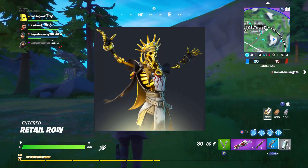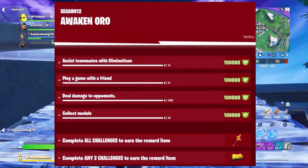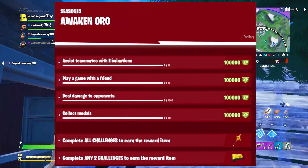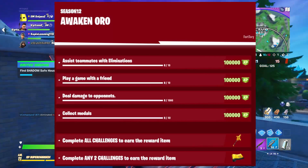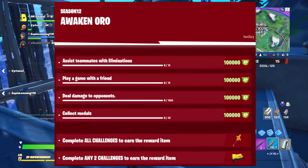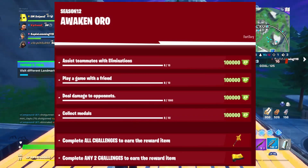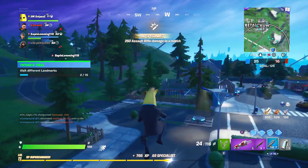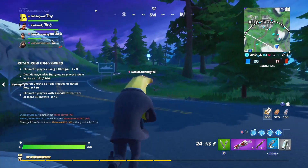The first challenge is going to be assist teammates with eliminations — very self-explanatory, you guys will get that one super easy. The next one is play a game with a friend, another super easy one. Then deal damage to opponents, another easy one. And collect medals — to be fair, you will get this so easily.